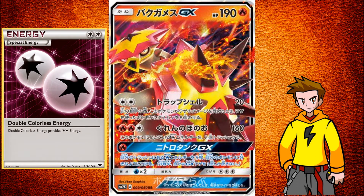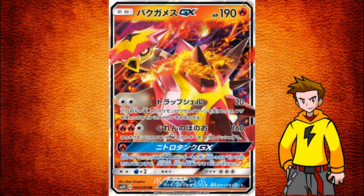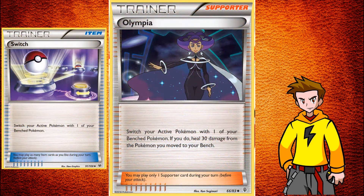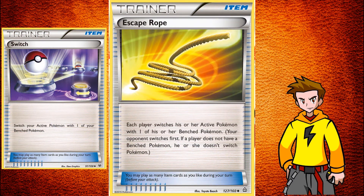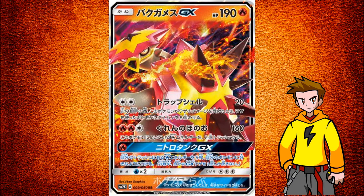It has an attack for Double Colorless Energy, so it can be kind of splashable. But I would prefer to put it in a Volcanion deck because it can be an ideal support Pokemon. The bad thing about this card is it has a three retreat cost, so if it gets lysandred it's definitely stuck in the active position without Olympia, Switch, or Escape Rope — three retreat cost is not good.